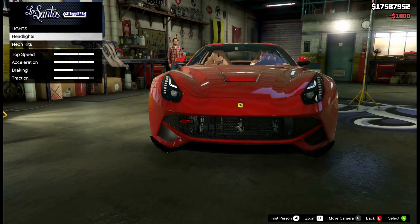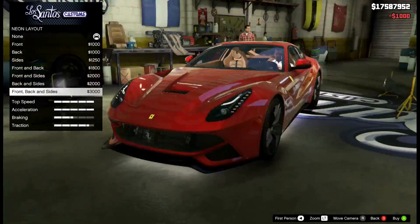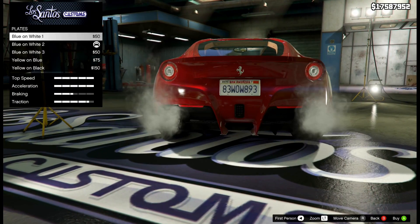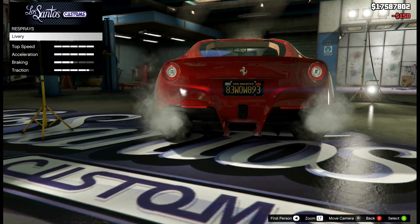Horn we don't need to worry about, but for lights I'm definitely going to put xenon lights on there. For the neon kit — that's questionable — I'm going to go with no neon kit for this one. For the plate, I'm going to go with yellow and black; I haven't used that in quite a while.